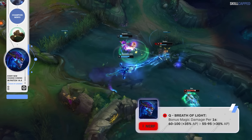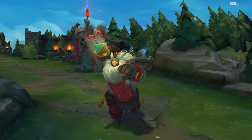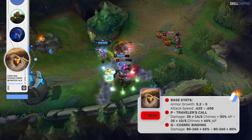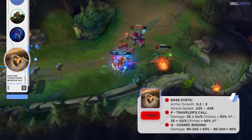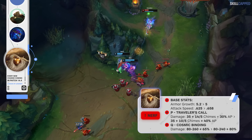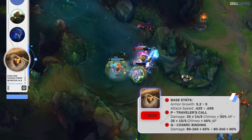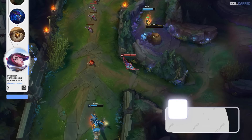Bard has been an OP tier support for the first 3 patches of Season 14, so Riot's looking to address that in 14.4. There are a few base stat changes, with Bard's armor growth being nerfed while base attack speed is buffed. The tank build won't be as strong now, with meep base damage per 5 chimes being reduced from 14 to 10. The meep AP ratio, however, is going up from 30 to 40%. Q base damage is nerfed but at the later ranks only, while Q AP ratio is going up from 65 to 80%.